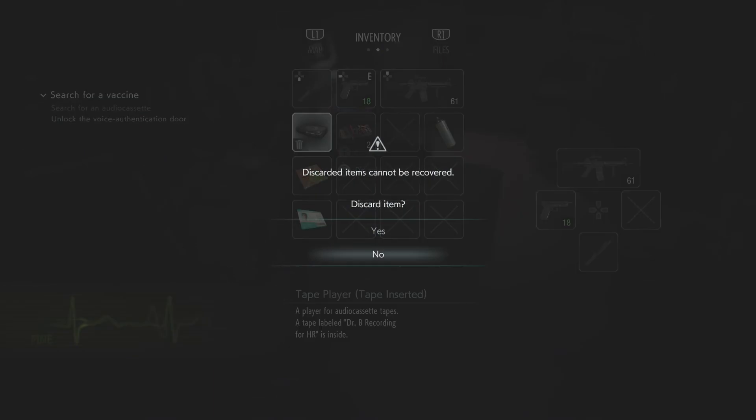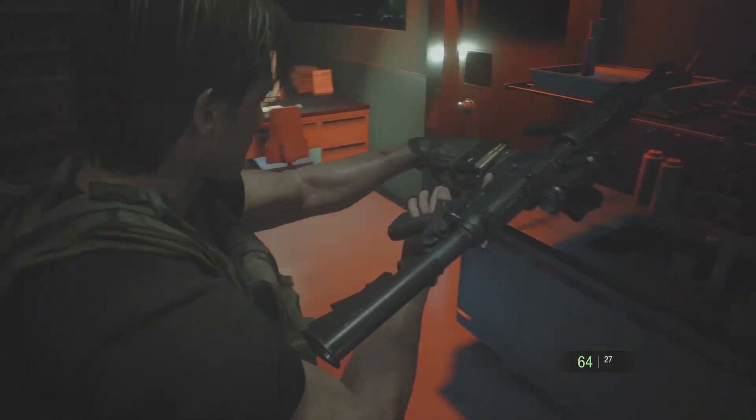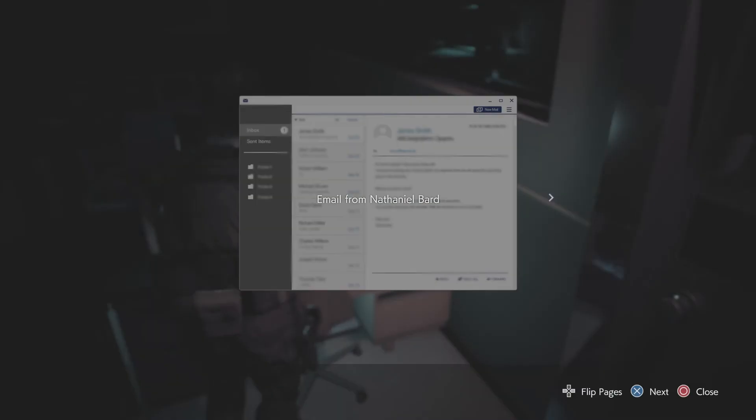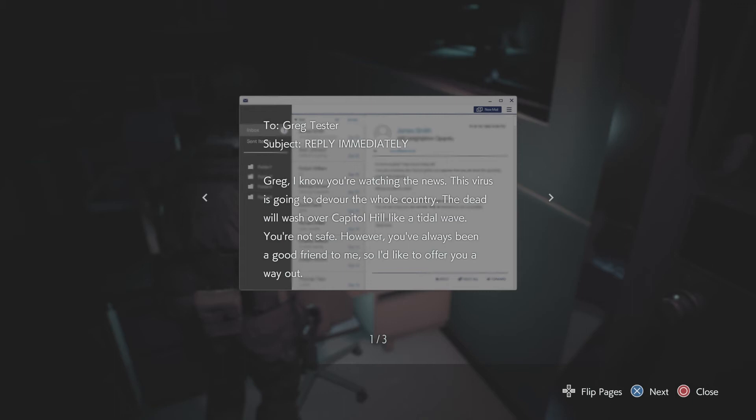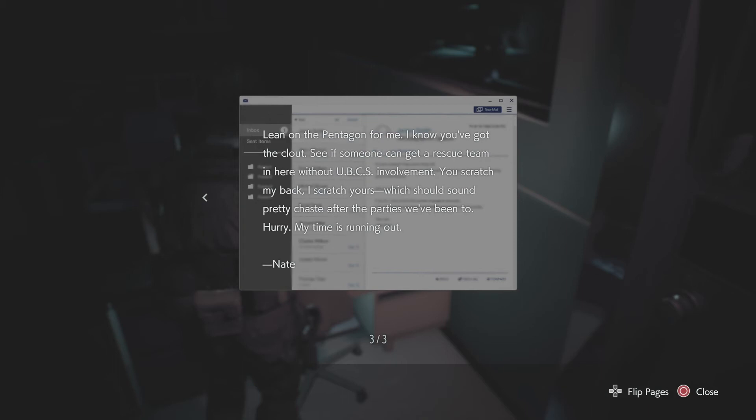I don't need these anymore. Email from Nathaniel Bard to Greg Tester: 'Greg, I know you're watching the news. The virus is going to devour the whole community. The dead will wash over Capitol Hill like a tidal wave. You're not safe. However, you've always been a good friend to me, so I'd like to offer you a way out. I have in my possession one dose of a vaccine for the virus — the Holy Grail. It's not for my family, not for the ladies on the side. No, Greg — I'm saving it for you. I know better than anyone that you're the virtue of the United States. But if you want the goods, Greg, you have to get me the hell out of here now, without Umbrella finding out. Lean on the Pentagon for me — I know you've got the clout. See if someone can get a rescue team here without UPCS involvement. You scratch my back, I'll scratch yours. Which should sound pretty chaste after the parties we've been to. Hurry — my time is running out.'